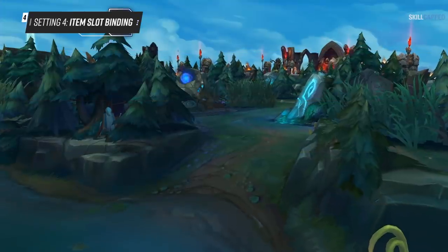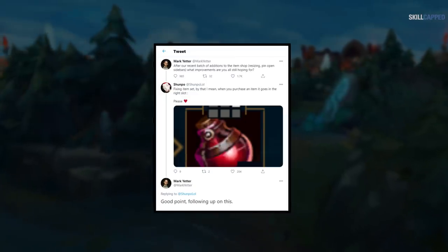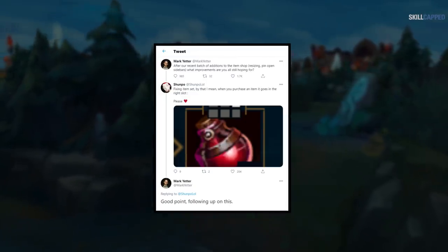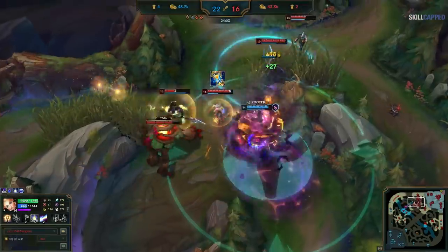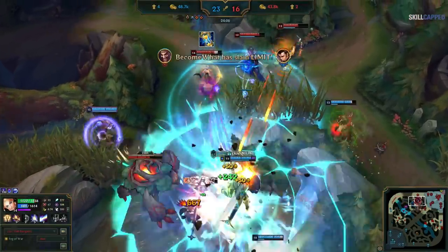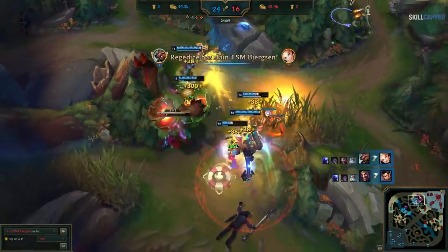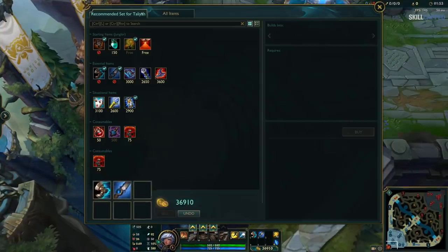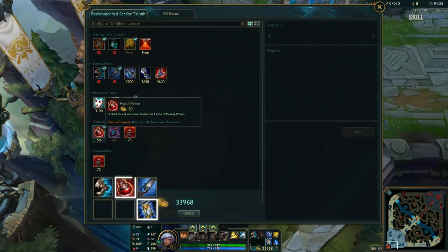For this tip, it's one of our favorites but doesn't actually work on the current patch. Rest assured, Mark Yetter, the lead game designer, recently stated he's on the case so it shouldn't be long now. This is a setting for those of you who have ever bought Zhonya's Hourglass, headed into a team fight, only to have it go to a keybind you weren't expecting, causing you to die like a fool. You can set up predetermined keybinds so that when you buy an on-use item, it'll automatically be placed onto the bind you want.